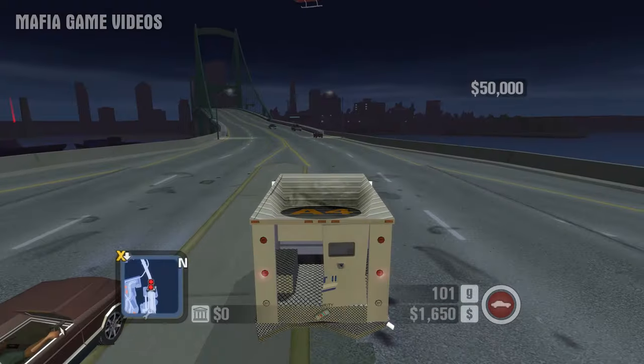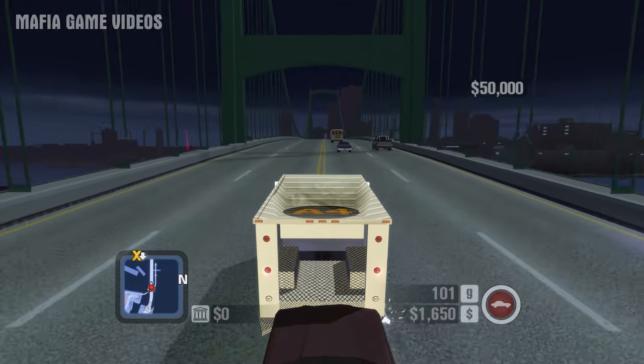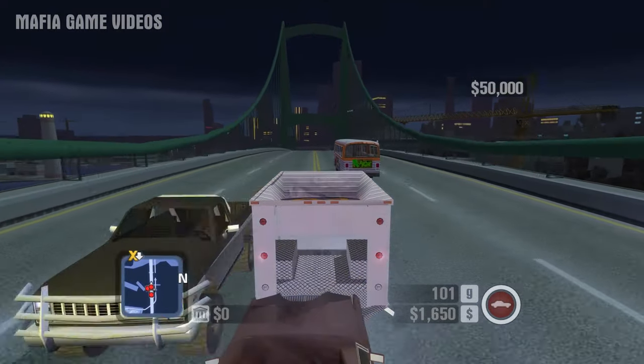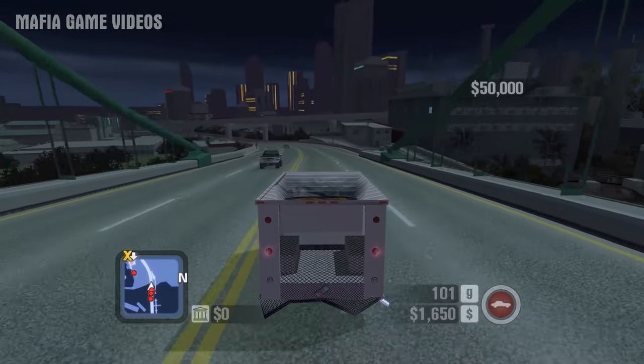The next gun you can unlock early in the game is the SAW light machine gun. The SAW LMG can be purchased at reputation level 7 for $8,000, however you can unlock it much earlier in the game and for free. This weapon is the best weapon in the game — you can cut down multiple enemies at once and blow up cars, boats, and helicopters with ease.